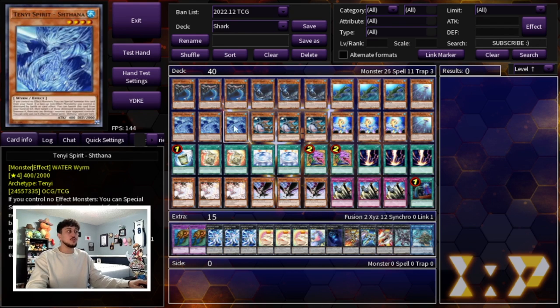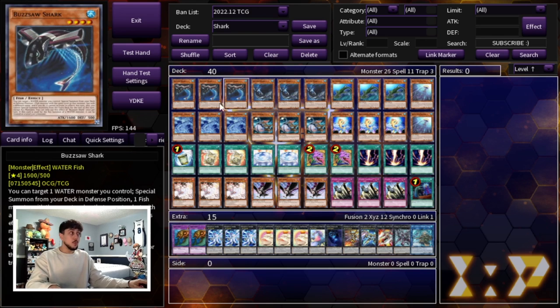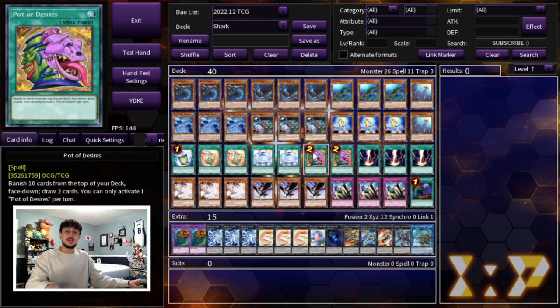We're playing two Plot of Desires. You're playing three of all the important cards in your deck, so Desires is really important to play especially when you can open combo. Let's say you open Buzzsaw Shark plus an extender - you can go Desires after you do your full combo and then hope to draw into your hand traps, draw into your Judgment, and just have extra cards to play with. That's why I really like playing two Plot of Desires.